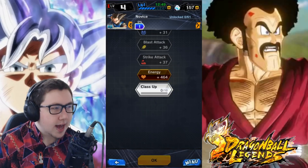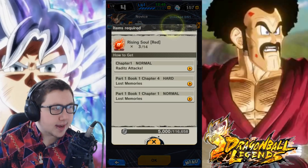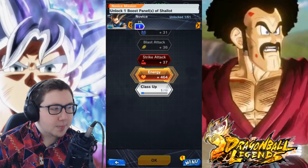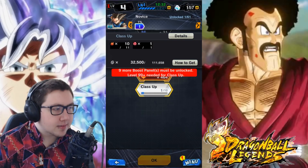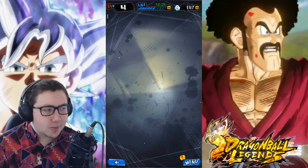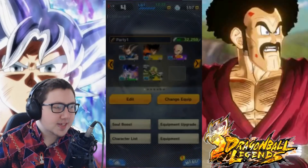I kinda like the way that your strike attacks go. I honestly don't know what I'm doing - I apparently leveled up his energy. I wanna do strike attack but when I click it, it opens up a menu. I don't understand what I'm doing. I'll just put that away for now - I got the daily mission anyway so it's all good.